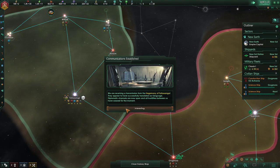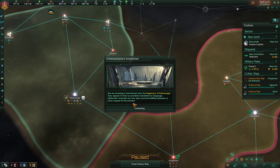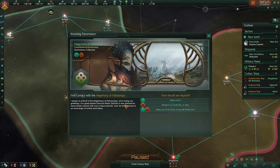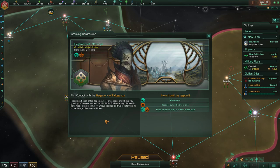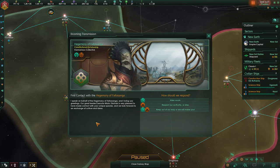We are receiving transmission from the Hegemony of Phasophanga — it appears to be in a transliteral language. What are these guys? Fanatic Xenophile Authoritarian. 'I speak on behalf of the Hegemony of Phasophanga and I bring you greetings. Our great leader, Executive Melarczak, is very pleased to make contact with your unique species, and we look forward to an exchange of cultures and ideas.'